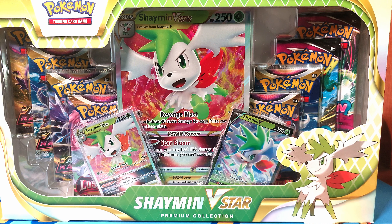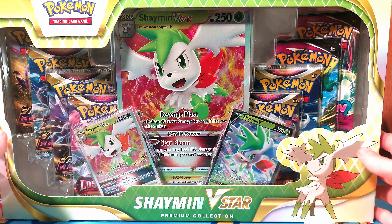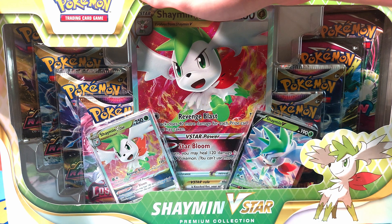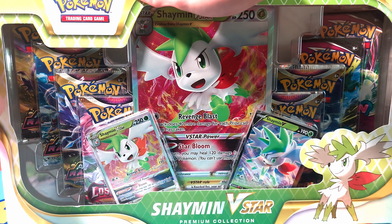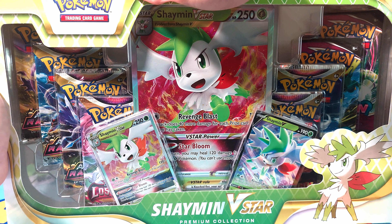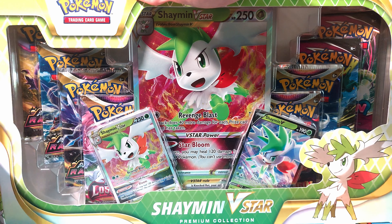What's up everybody, I'm going to power, and today we just hit a hundred thousand views! So I thought in celebration of that we would open up the most premium product I have, which would be the Shaman V-Star Premium Collection — eight packs in total, a Shaman V-Star and a Shaman V. I've never actually opened a premium collection from Sword and Shield on this channel.